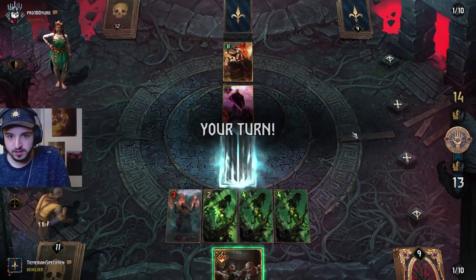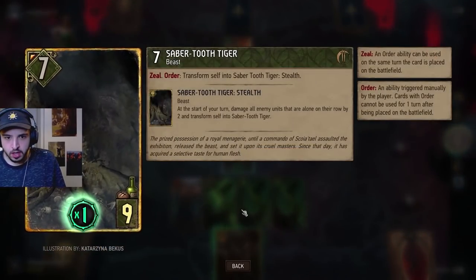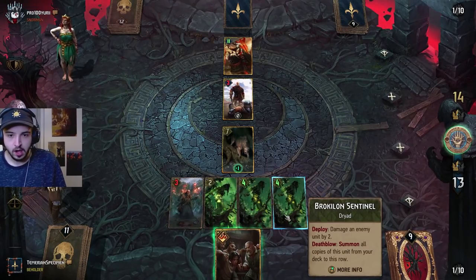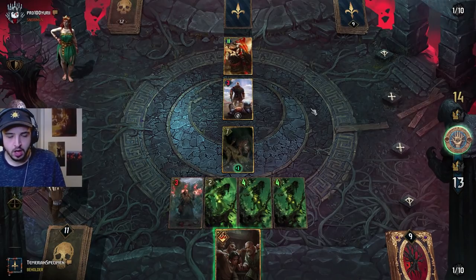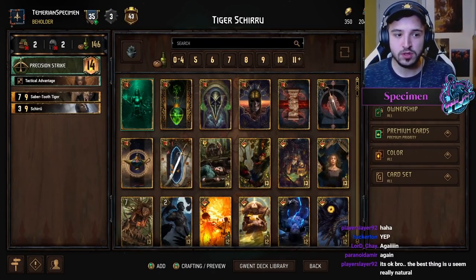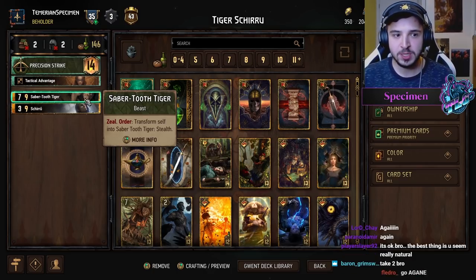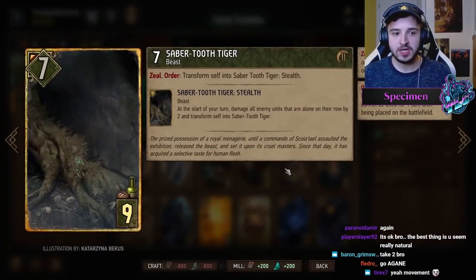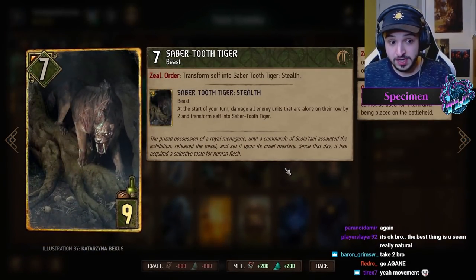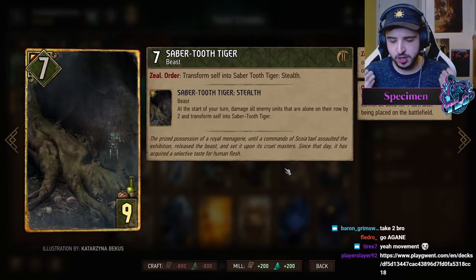This is fine, right? Wait, it hits both — I didn't know that! Oh my goodness, it hits both! Hey guys, what's going on, Specie here. Today: Saber-Tooth Tiger Shiru. If you're not subscribed make sure you do because I've got all sorts of deck guides coming your way — expansion season is here, and this card has one of the best premiums going.